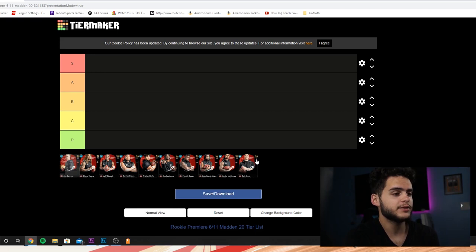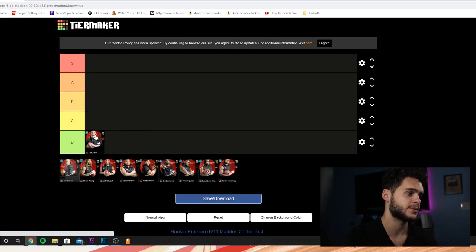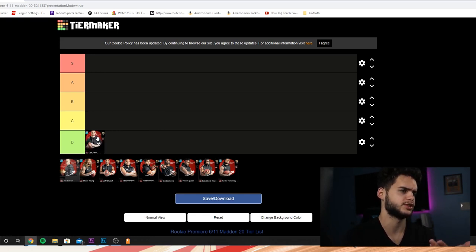Cole Kmet — the issue with tight end is the same issue we've had with Hayden Hurst and tight ends in the past: typically first-year tight ends don't get used that often because tight ends have to learn a lot. They have to learn their routes, the playbook, their blocking schemes and assignments, because tight ends are essentially linemen and wide receivers — they're everything. And the Bears don't have a heavy passing attack, so I don't think Cole Kmet is gonna be some feature tight end. He might get a Ghost of the Future, but that might be it — same as what they did with Hayden Hurst. That's why I didn't do him.